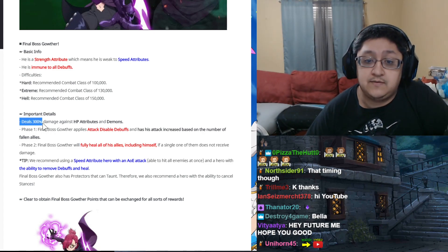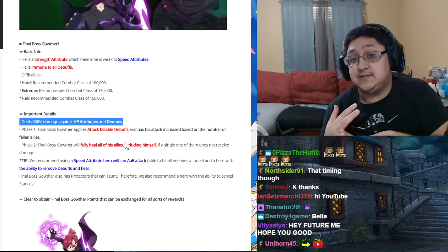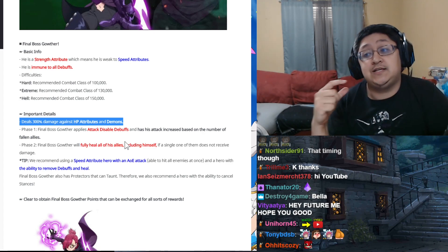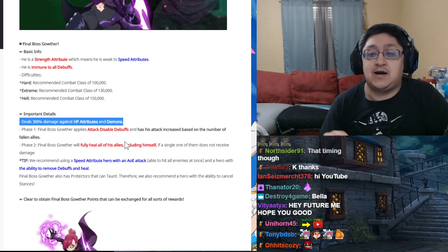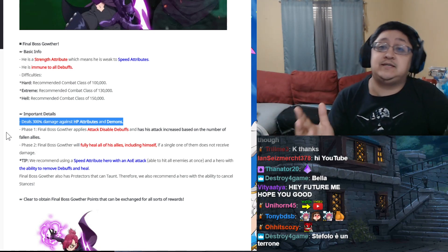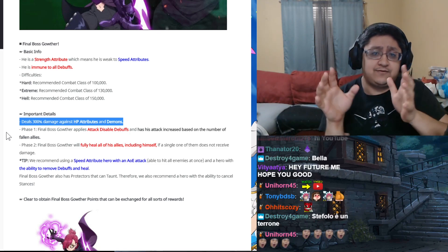Important details: the boss is going to deal extra damage against HP attribute enemies as well as demons. HP attribute is all green characters, and demons are anyone of the demon race including Meliodas, Galland, etc. Those will all take 300% additional damage. You can beat the fight with those units but it is more difficult, so I would recommend being cautious. The first phase, Final Boss Gother is going to apply attack disable as well as have his attack increased based on the number of fallen allies — so you definitely do not want to kill the side fodder units in the first phase.